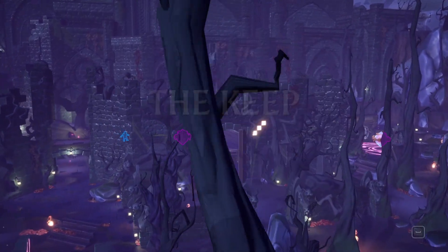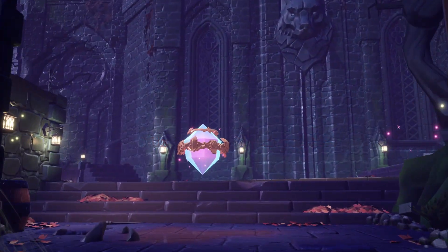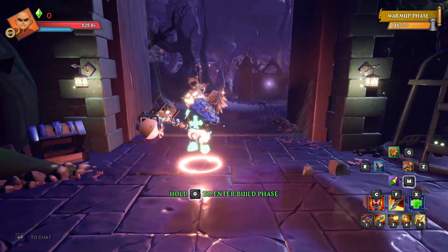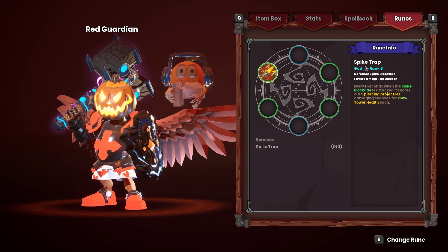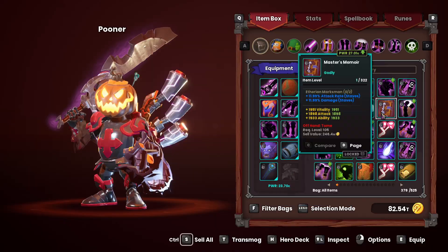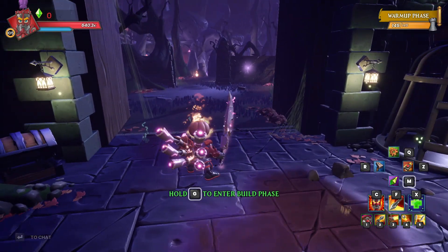What's going on everyone, JuiceBags here and welcome back to some Dungeon Defenders Awakened. Today we're going to take on the Keep and show off some more runes. We are using the squire rune, so we're going to be focusing on two things: walls, using the spike trap rune or spike blockades, and additionally we're going to bust out the poonage — poison tip spears for the harpoon tower.